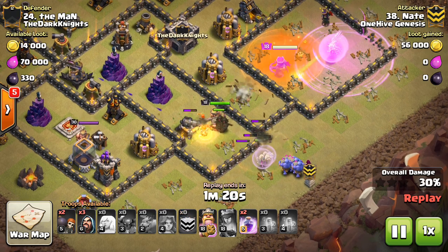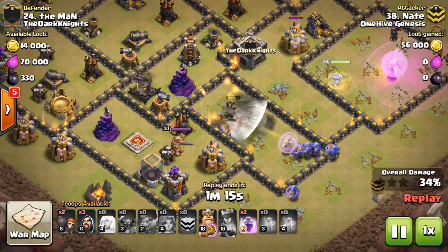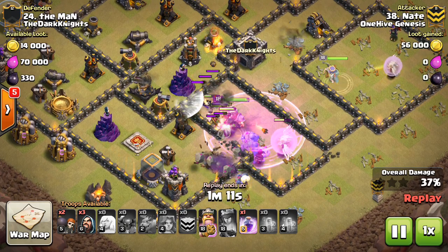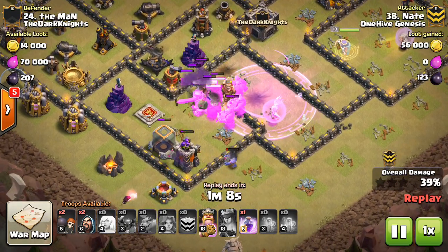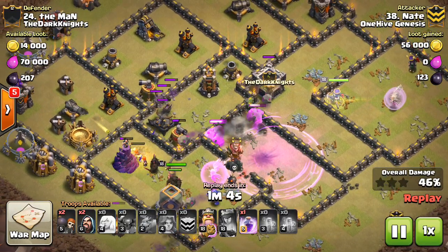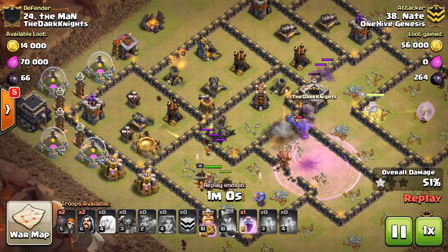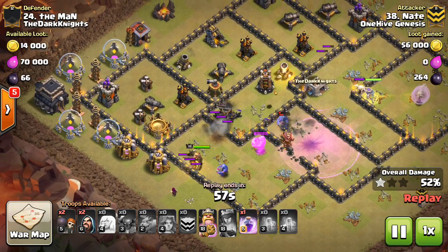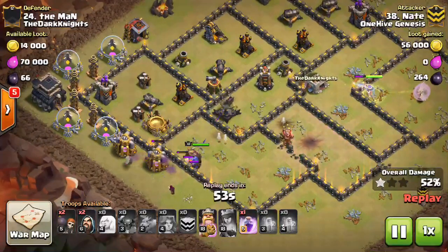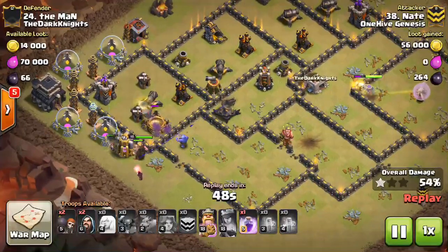All he has for range is the Bowlers and like one or two Wizards. Everything's moving in but the healers are going to go down fairly quickly, which is definitely going to hurt. Most things are in the base — just a Bowler went to the outside, no big deal. But both healers are down, and this base had a pretty well-placed Teslafarmer. We're seeing that so much now — people putting their Teslafarms on the outside of the base near storages, and that is a good way to defend against this.